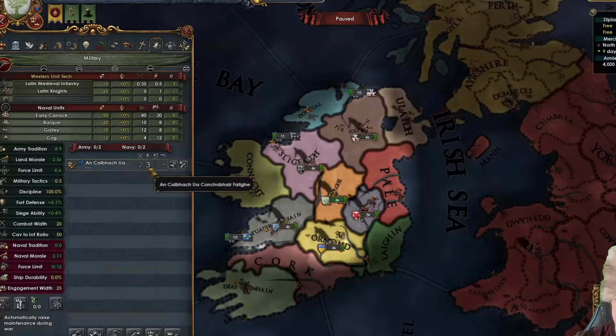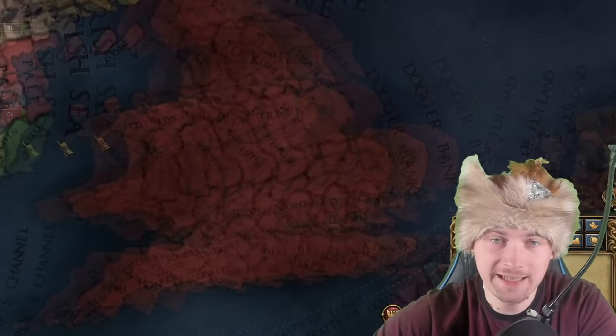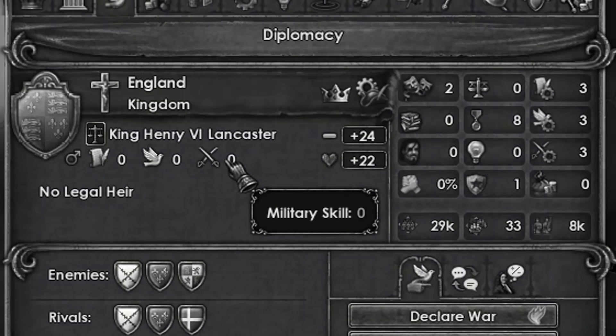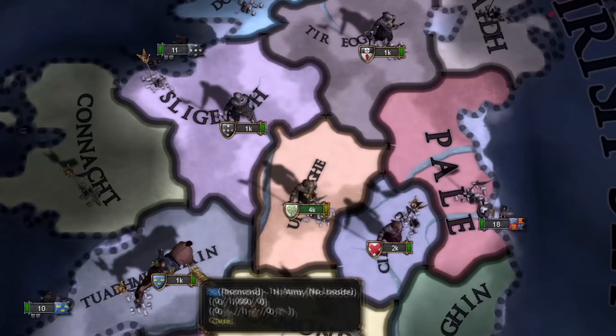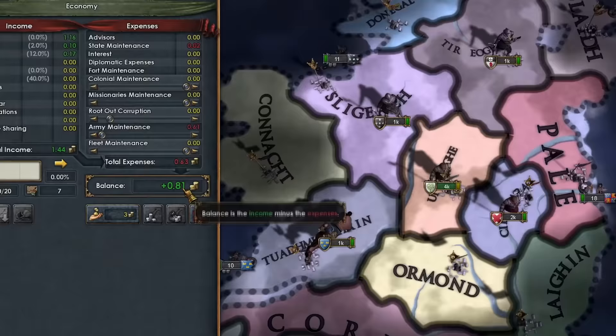My king is going to be a 2-3-1 general — not that bad. I'm not going to get any focus yet because in the early game we need more admin points for coring, but later I'll need a lot of military points to get ahead in tech, especially ahead of England which has a 0-0-0 ruler. All the nations bordering me have either 1,000 or 2,000 troops — I have 4,000. I'm building a plantation right now.